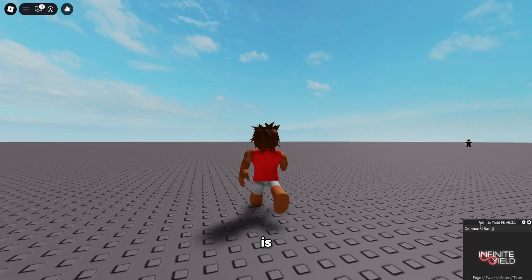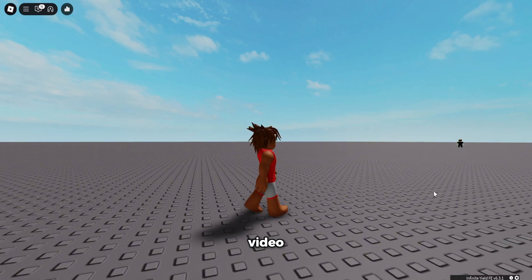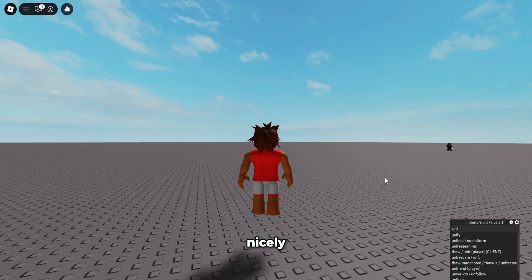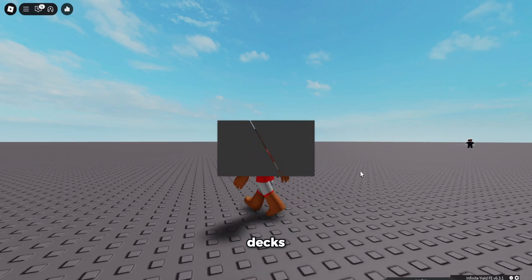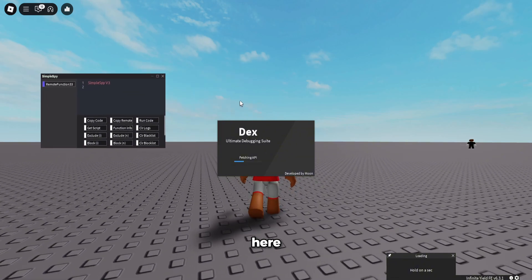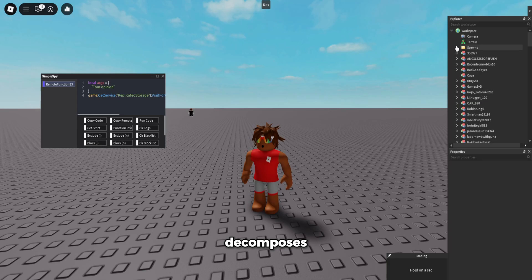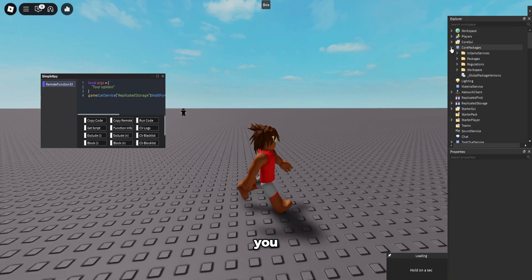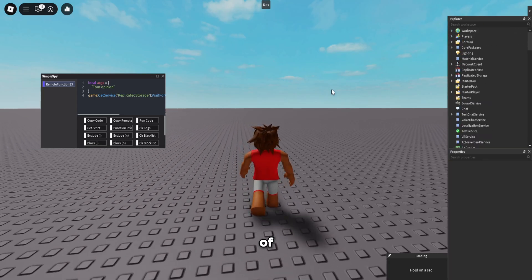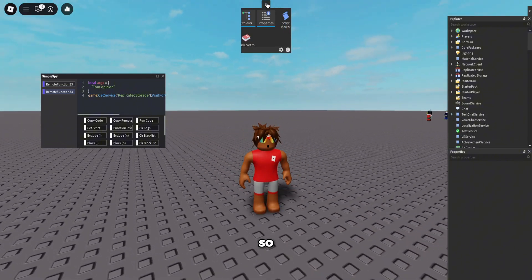Infinite Yield is an example — like I said, every script works with it. I'm going to use Infinite Yield for this video. Everything works really nicely: fly, DEX Explorer, remote spy — it's right here. As you can see it's going to get everything. DEX is opened up, it decompiles the entire game for you. A lot of executors will actually crash or lag, but both of them are open here, so it's really nice.